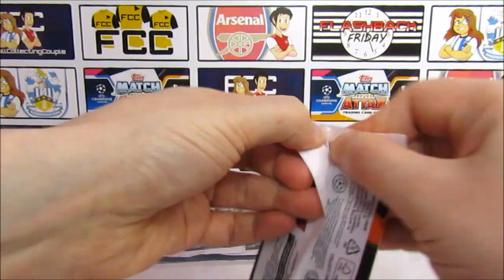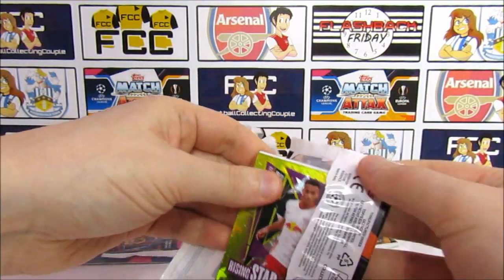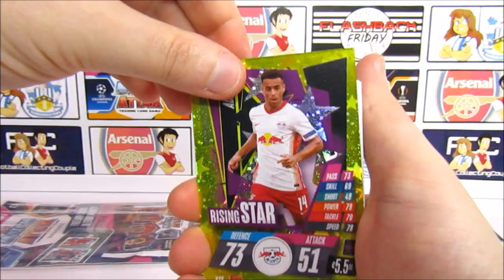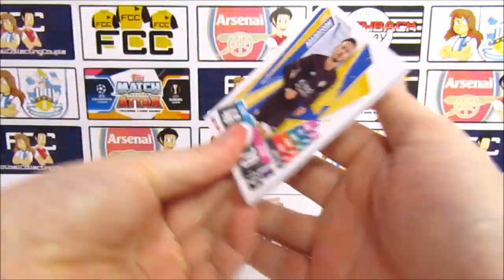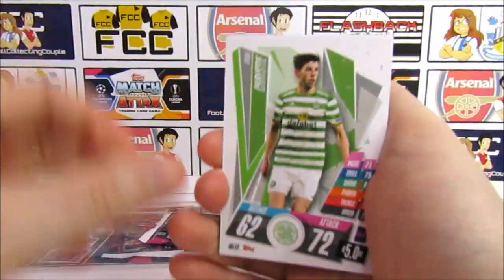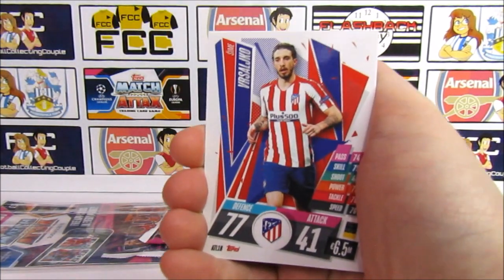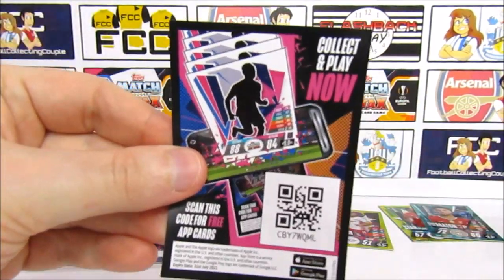On to the second loose pack. Man of the Match is the best pull so far. We've got a spoiler in this pack as well — strange, I thought we had a lucky pack. We have a Tyler Adams star player. Then we have a James Madison, Christy, Klostermann, Diaz, Sàmedo, Versalco, and a code that you can have.